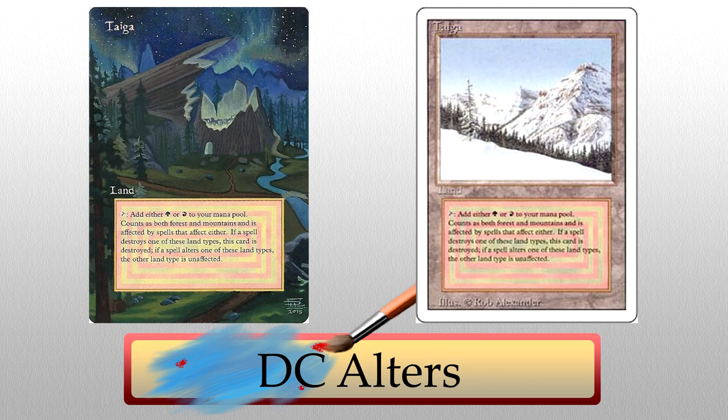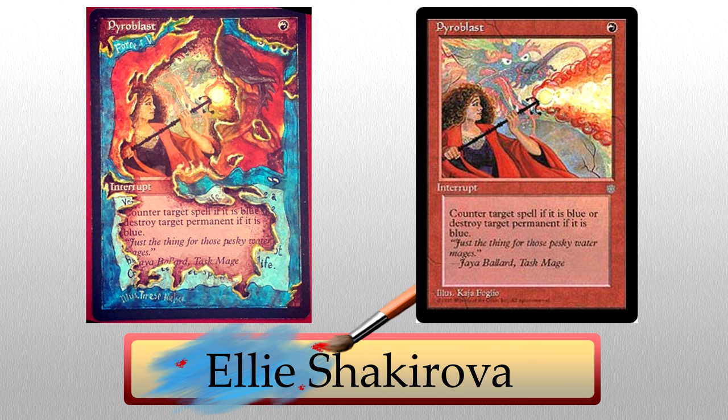Our last artist of the day is Ellie Shakarova. She is responsible for one of the most innovative alters we've ever had on the show. Check out this Pyroblast beating the crap out of a Force of Will — it's destroying the card from the inside. Are you kidding me? Tell me this isn't awesome. It's like the card is just melting away, fizzling to nothing. The immersion — so cool. Hold me back. I'm a blue player and I want a playset of these. What does that say about my priorities? Whatever, I like pretty things. This is pretty.